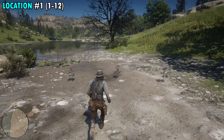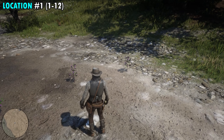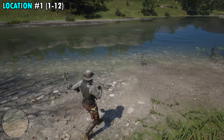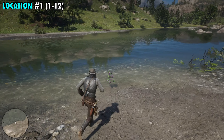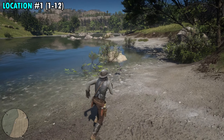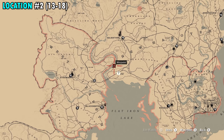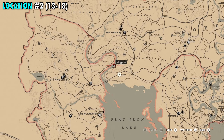Our first location is going to have 12 burdock roots. It's going to be found on the far southwestern side of New Hanover along the Dakota River, and most of these are going to be found around this peninsula here. The first spot we want to head to is right where you can see our red marker. You want to look for the giant branch that's leaning into the water. Right in front of that branch is where you're going to find your first two.